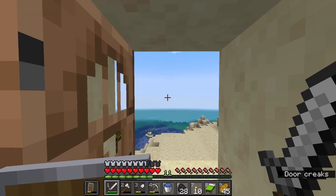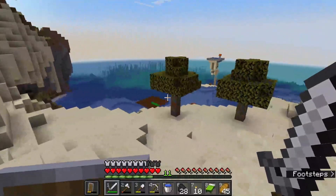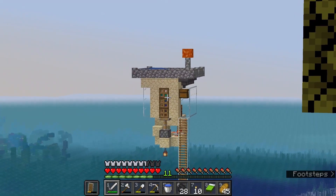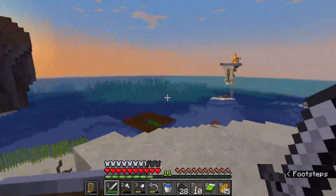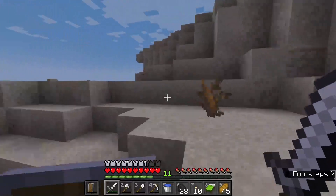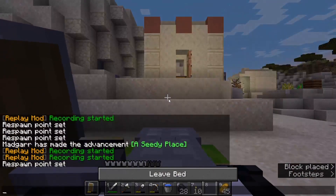Hello everyone, welcome back! Not much happened since last episode. I gathered a little bit of coal since we were running very low. I've been slowly but surely emptying that chest and composting flowers into the composter to get some bone meal. Our food situation is fine, but since I basically got all the hay bales from this village already, we need to start growing our own, and I've noticed a distinct lack of everything but wheat seeds.